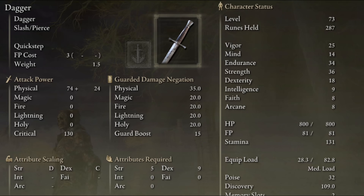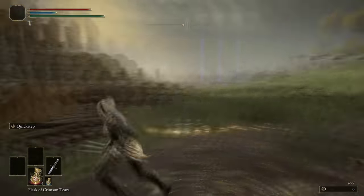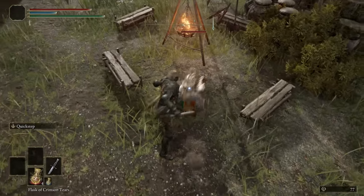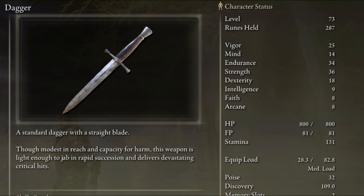The dagger is actually a very useful weapon, but a lot of people don't realize it. It has a physical base damage of 74, and it also has a critical damage of 130 because it's a dagger. So if you ever parry, guard break, or backstab an enemy, it will do additional critical damage compared to other weapons. But the most important part of the dagger is its skill: quick step.